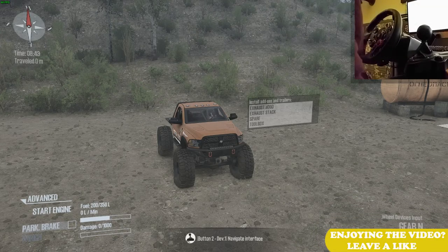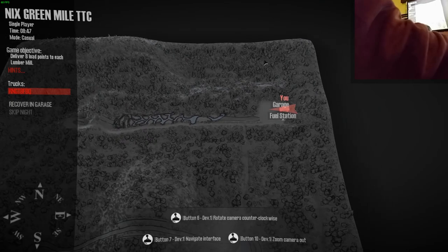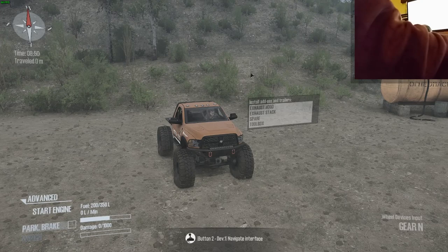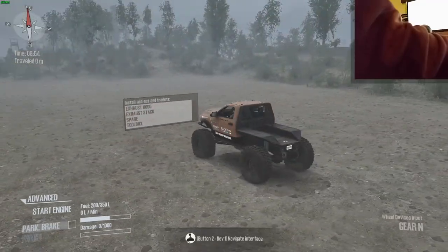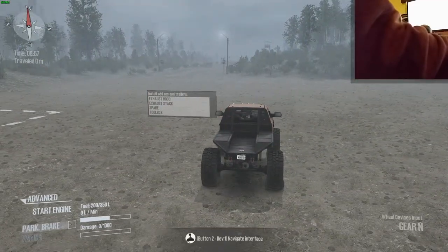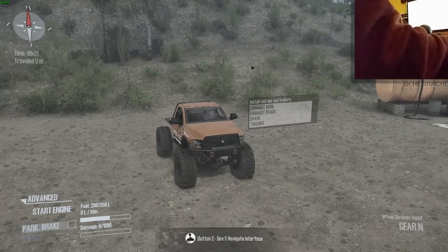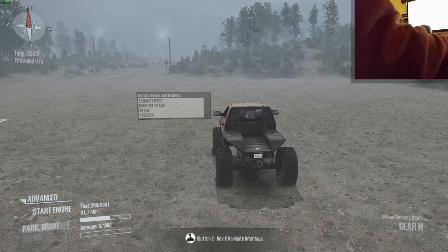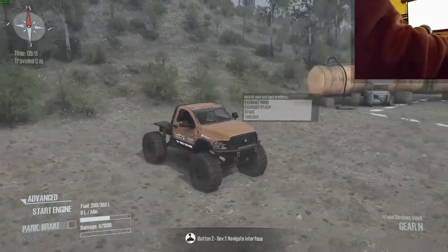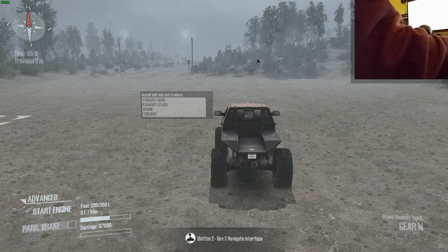Hey, what's going on everybody, welcome back to a new Spintires video. Today we'll be playing on the NYX Green Mill TTC map along with the Dodge Ram 2014 TTC - if I am correct, there's a crawler version, so not a normal Dodge Ram. There's currently some kind of event between mothers TTC - I think it's a competition where they make maps and vehicles for rock crawling.